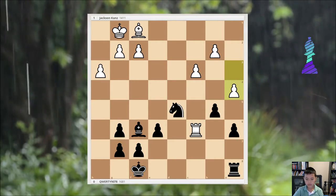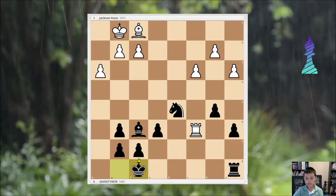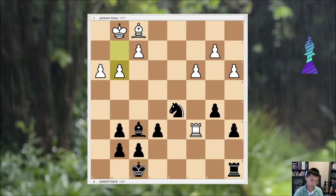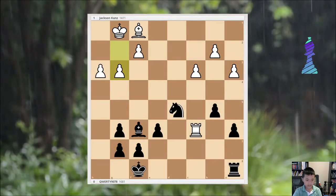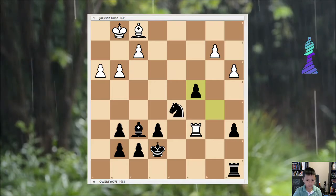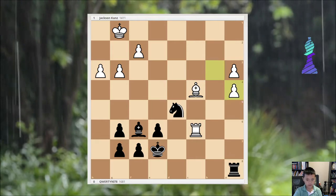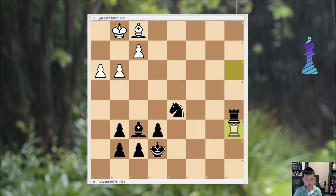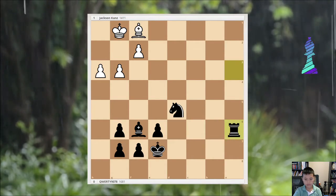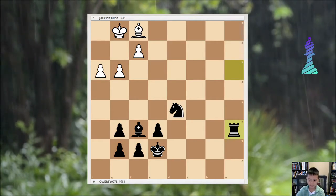But it was also a dubious move. Better was g3, King e7, and then c4 — Bxc4, Bxc4, a5, Bxc4. And well, this would be even worse I guess. Then I would definitely win the game if this happened when he played a4.